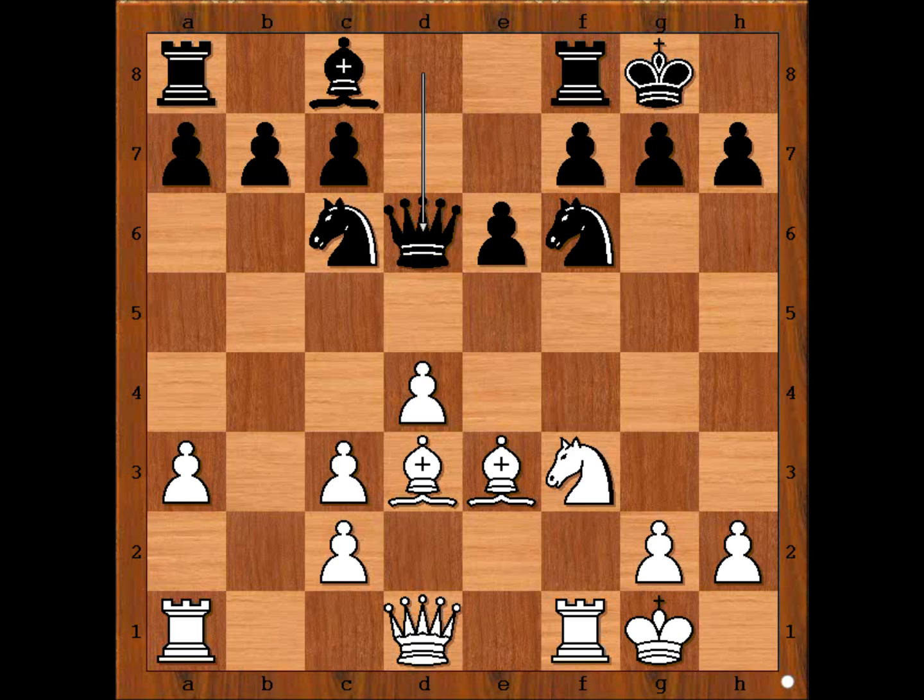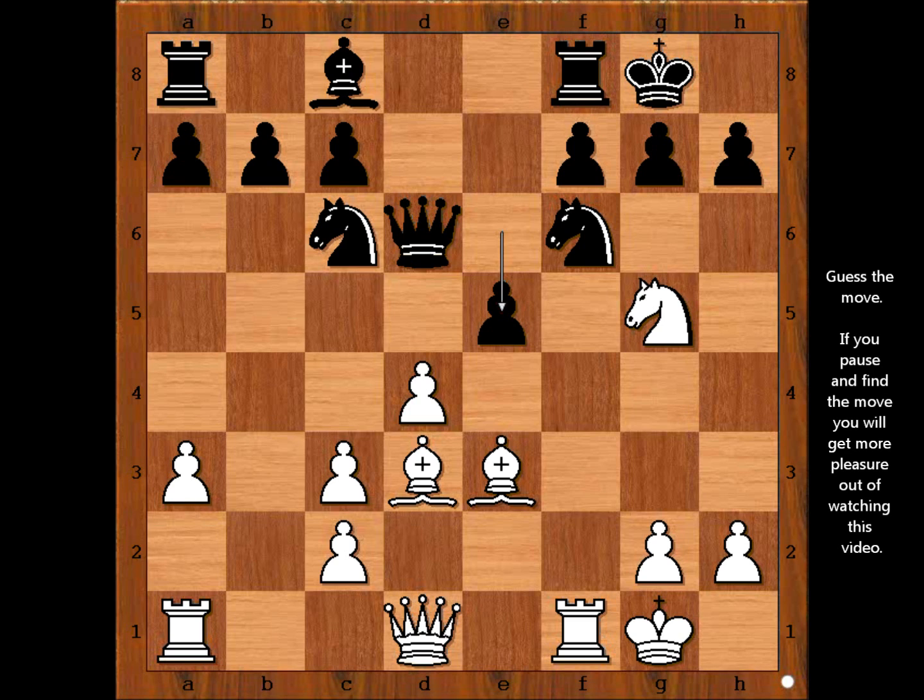White to move — how would you continue? Hobson played knight to g5 and Jemson continued as planned. This e5 move has a positive side and a negative side. The positive side is it brings black's dark-squared bishop into the game. What is the negative side of this move? Please pause the video and discover the negative side of the e5 move.